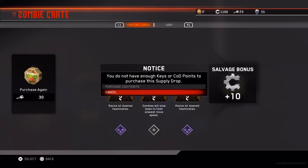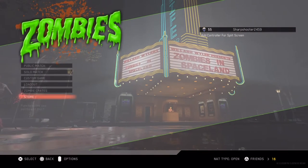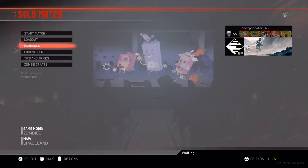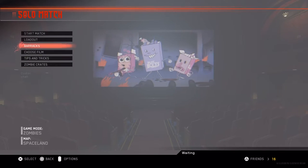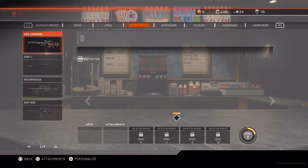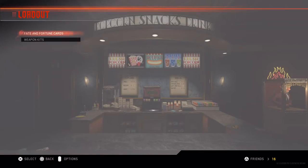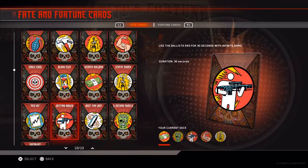Alright, as you guys can see we don't have enough keys anymore, so we're gonna go to Fate of Fortune cards and check what cool stuff we have in total. I think it's here in the barracks, on our loadout for the weapon kits. Let's check the Fate and Fortune cards first. So Fate cards are just the regular ones - they're unlimited.